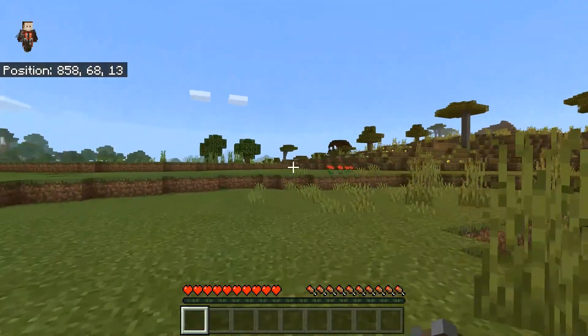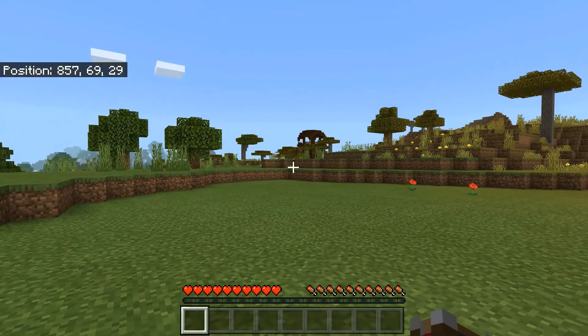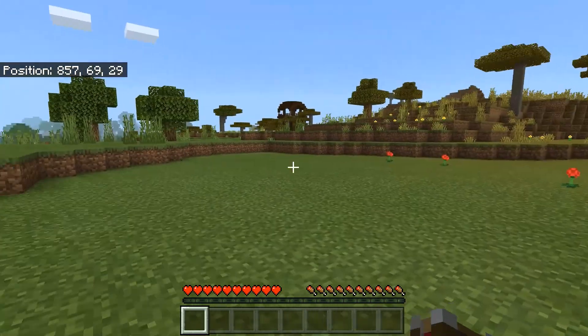And then from spawn, you will see a pillager outpost almost immediately, which is pretty cool. But I would say try to stay away from this in the beginning, because they're sort of dangerous.